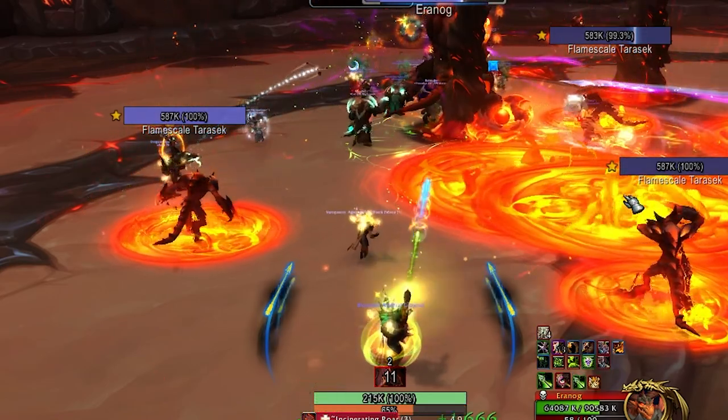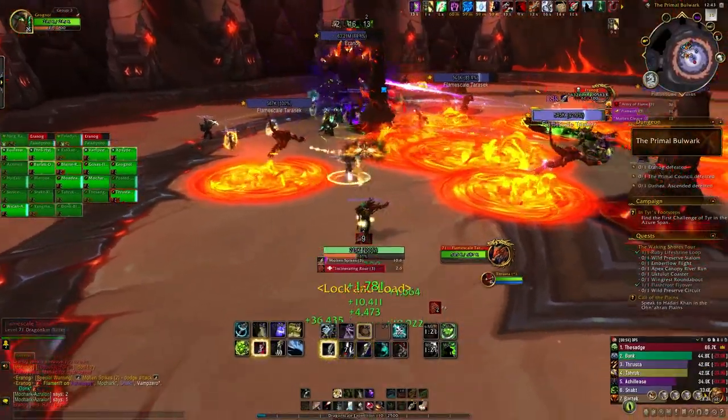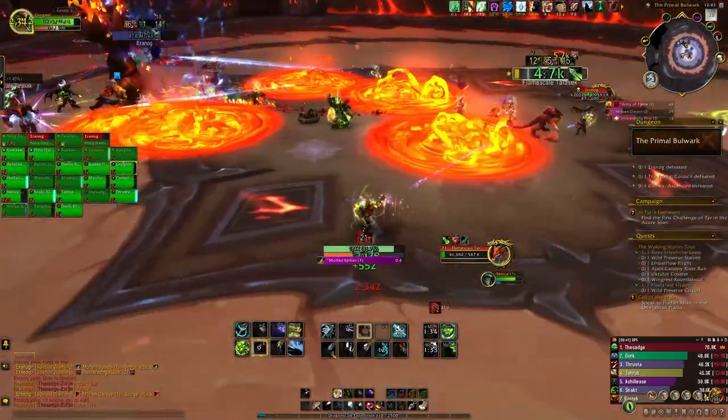Once the lava pools are on the ground, a group of adds will spawn. Each add will choose a random player as its target and pursue that player until killed. They are not that fast, and you should try to lead the add through the boss so that it is easily killed by the rest of the raid.